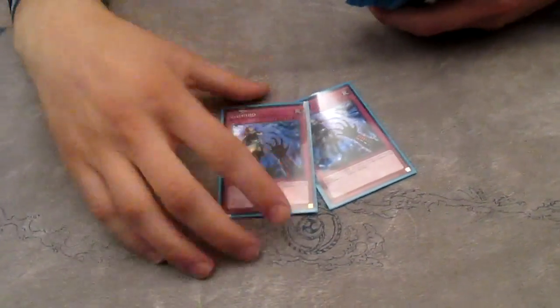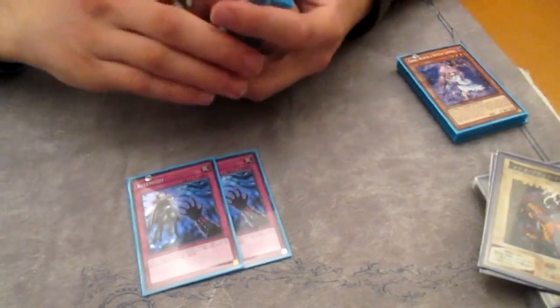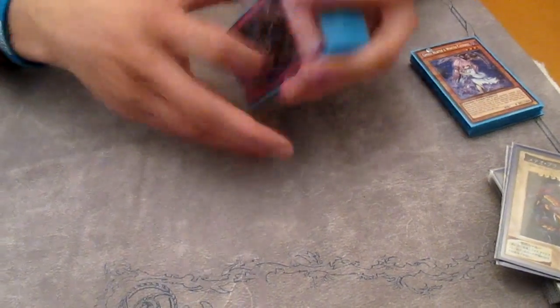And then I only play two traps which are Cosmojo, of course. I was originally playing Call and Emptiness, but Emptiness is only really good in the mirror, so I'm siding it. And the Calls were just dead a lot of the time — they just bricked with a lot of hands.